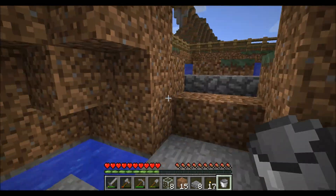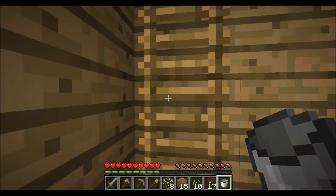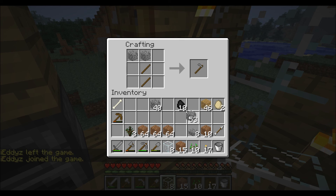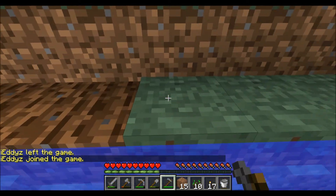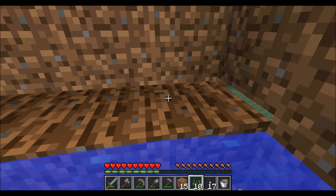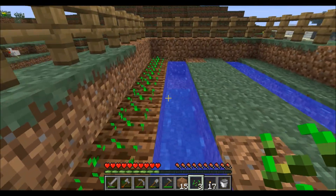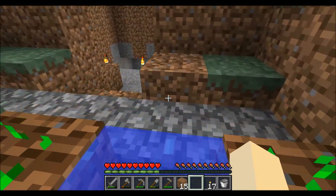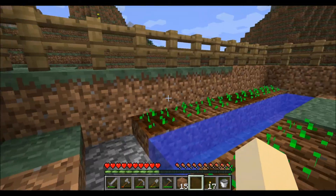Now that I've done that, I've got my seeds. I'm going to start growing wheat. I'm going to quickly go and make a hoe. I'm gonna make a hoe and then start doing my work. Okay, that's all the seeds I got — I need to run out and find some more seeds. I'll just let that grow.